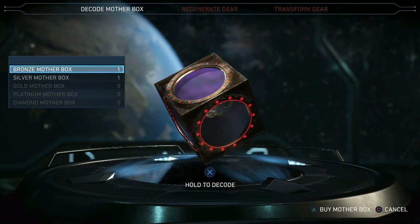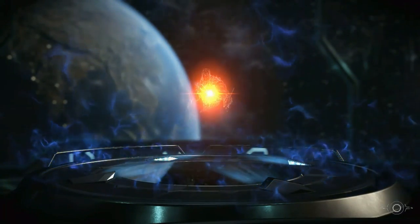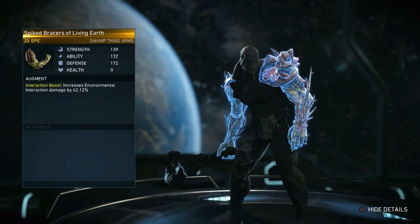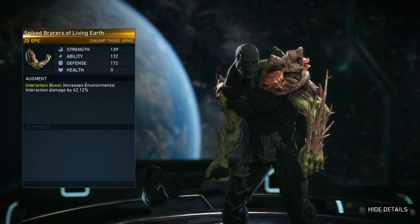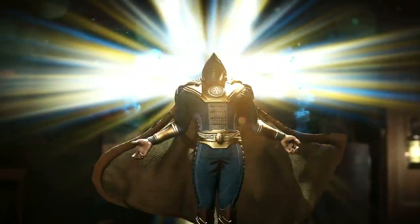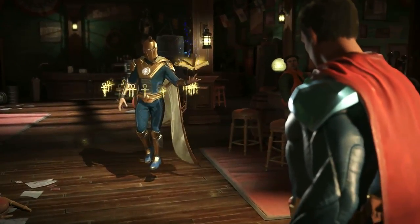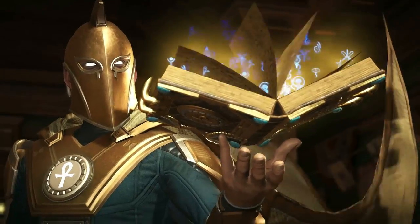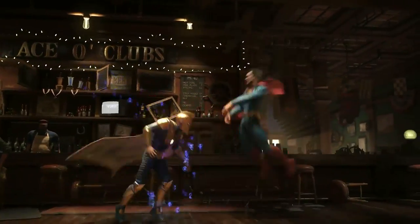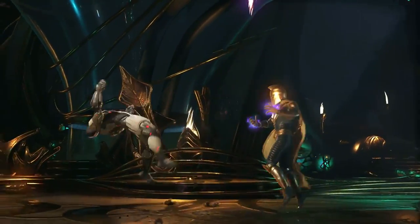Confirmed: there are going to be loot chests inside of Injustice 2. There are five different tiers — bronze, silver, gold, platinum, and diamond. Now I know what you're thinking: is this where microtransactions come into play? Thankfully, confirmed — you cannot use microtransactions for gear. You can't drop a hundred dollars in real life currency to buy these loot chests. You can only get these loot chests by playing the actual game, so that's an equal playing field. That is the biggest relief ever — another studio came out and pretty much said you can't pay to win.